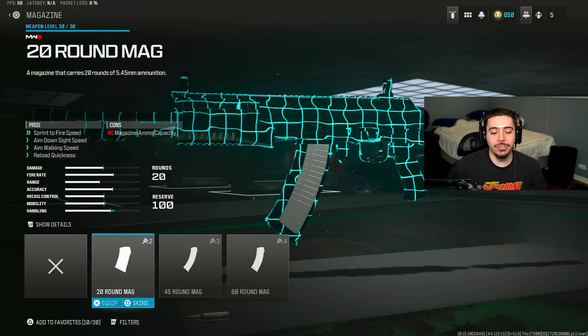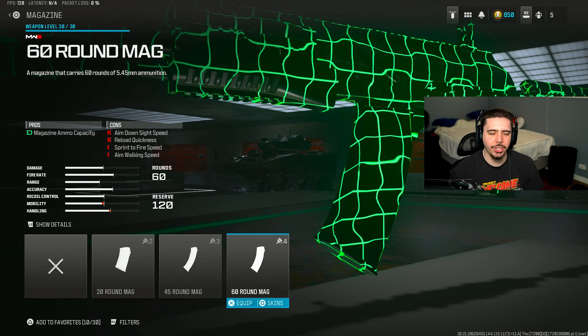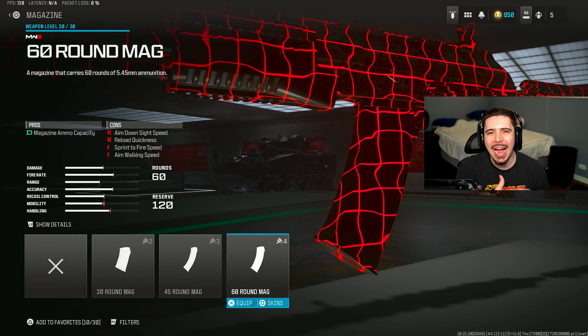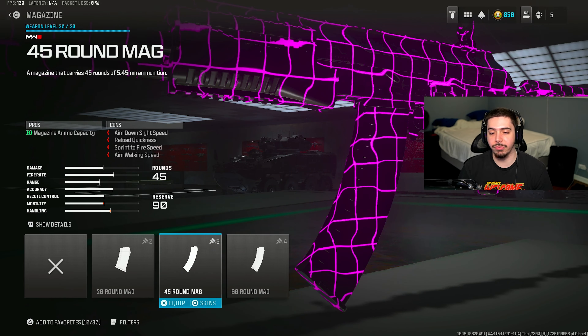Starting off, I threw on the 45 round magazine. I at first threw on the 60, but I was like, you know what, I don't think we need it with how fast the SVA kills. I think 60 is a little OD and it brings down my mobility, so I just stuck with the 45.